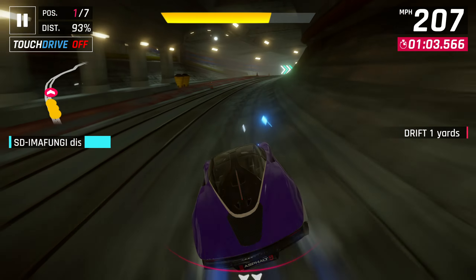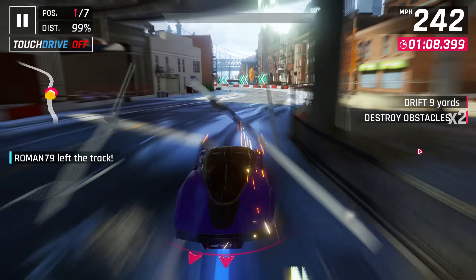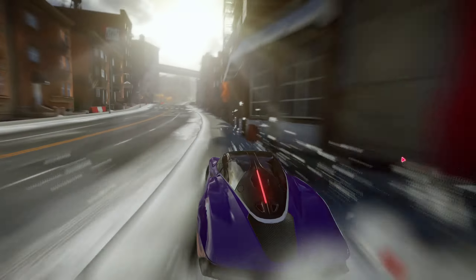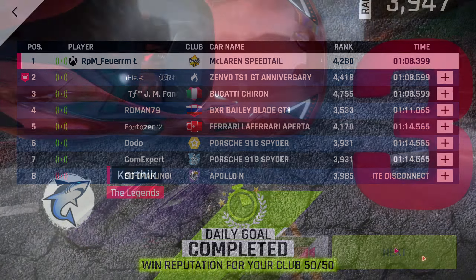Going back to the Ajlani Dracuma special event, that car is similar to the Bugatti Shiran in stats. So if you have that car or any other higher-end S-class car ready, it's not really one much worth going for either. And look at that, we did beat a Shiran in this race.